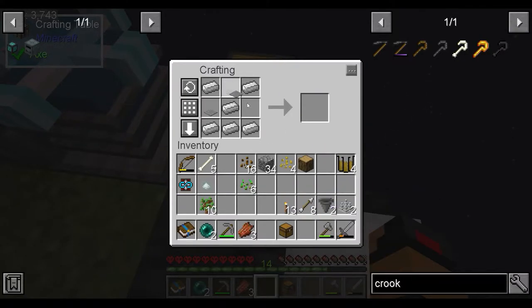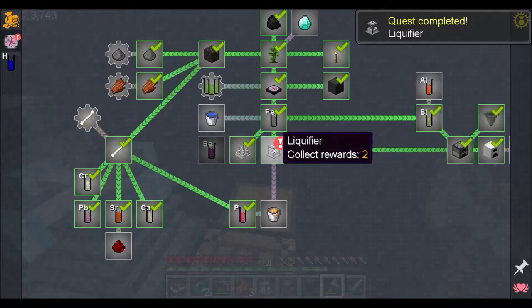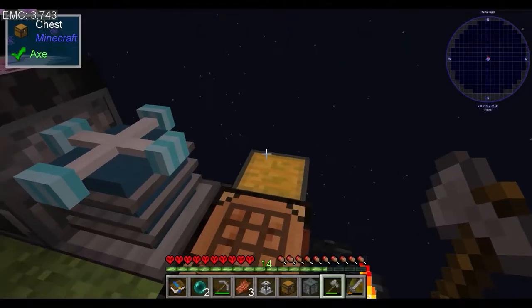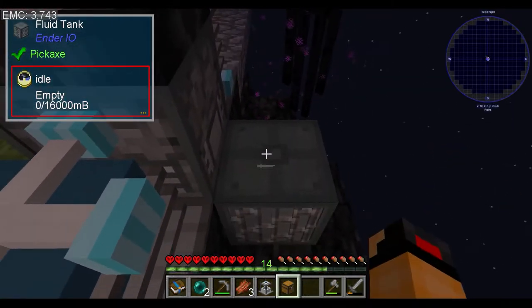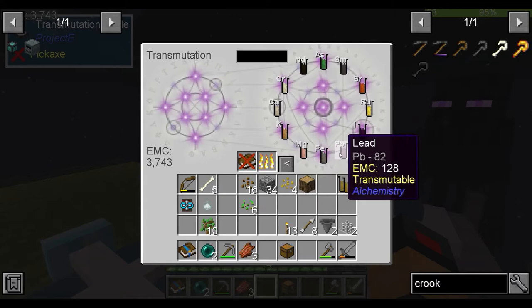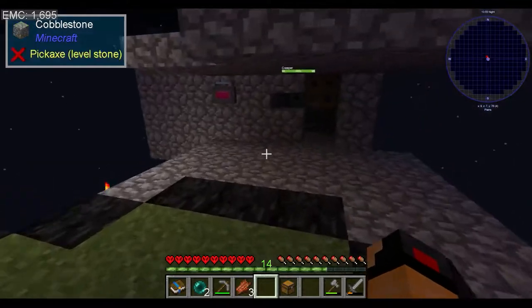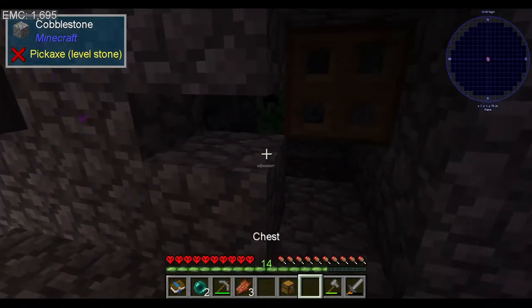That looks kind of like a face. Fill in the other three with these and we get a liquefier, which gives us a fluid tank as a reward. Fluid tank goes here, liquefier goes on top of it. I'm going to pull out a full stack of phosphate, which will then convert into lava, slowly but surely.